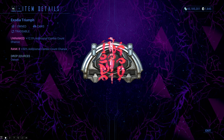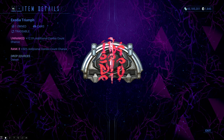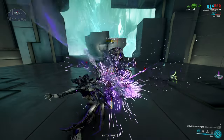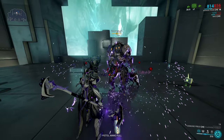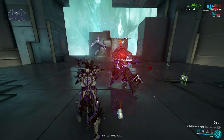Exodia Triumph is a good arcane to have in any mission that might be a bit harder. Just equipping the arcane on your Zaw will give you a 50% higher chance to get additional combo multiplier points. Easy to get and easy to use — great for starting players in harder missions.